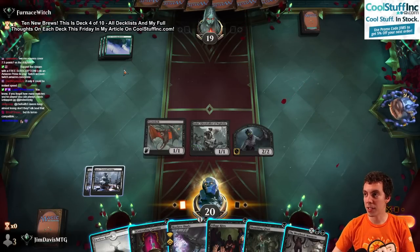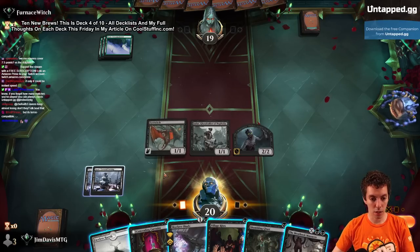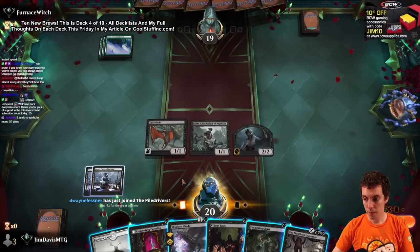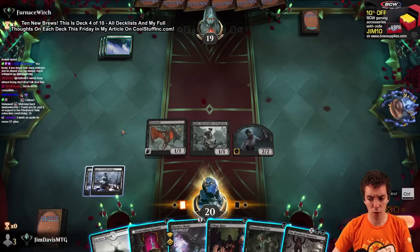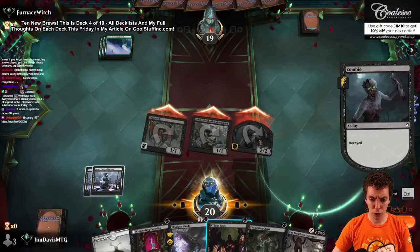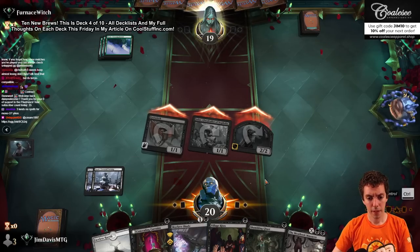Meat Hook Massacre - what is going on? This is mono-green control! We're going to attack with everything, Village Rites the token, play Skyclave Shade, say go. Weird hand here, full control. All attacks. Got to go full control to sacrifice your zombie before it dies to Decay.